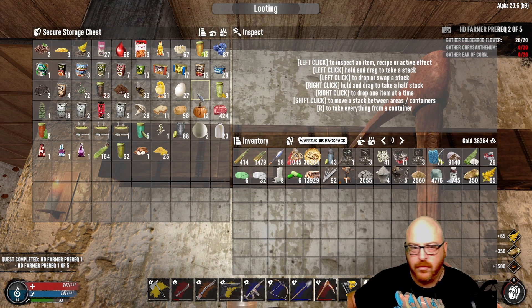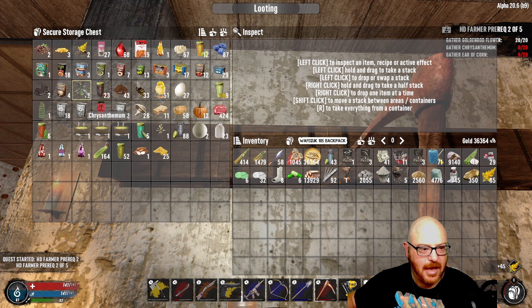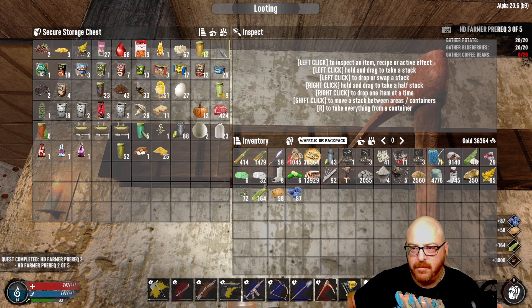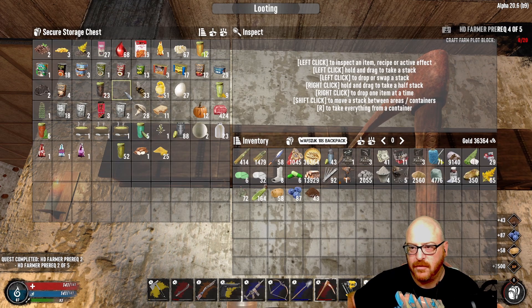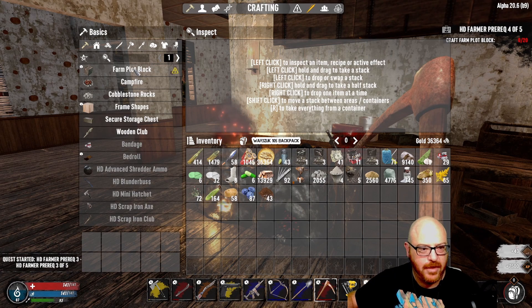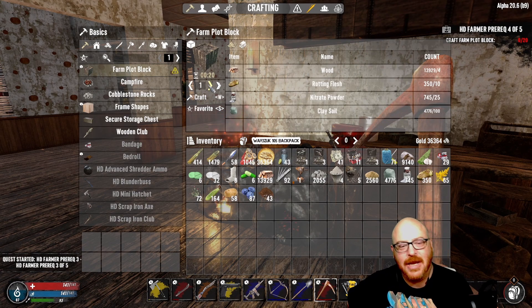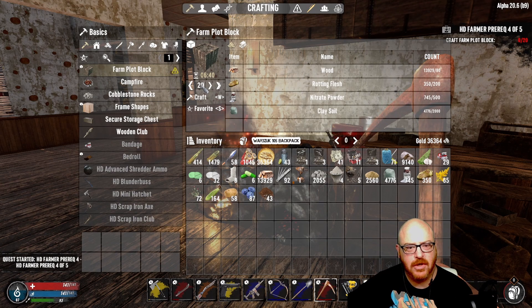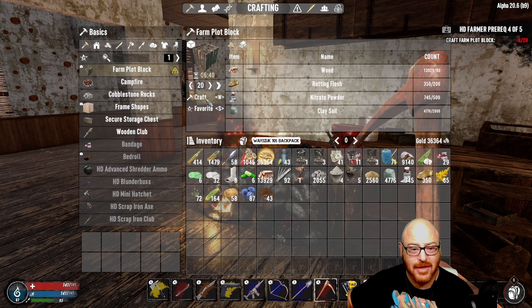Gather goldenrod - we got that. We need to gather chrysanthemum - we got that. Ears of corn, potatoes, blueberries, coffee beans. And now we have to craft farm plots, 20 of them. We have to stay in the screen in order for it to go through and do its thing. So let's go ahead and craft those bad boys up. It's going to take six minutes and 40 seconds. We'll be back when it's done.